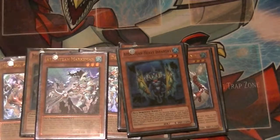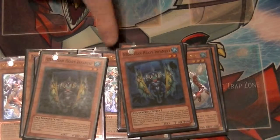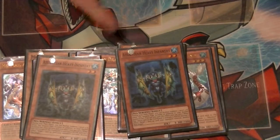On Marksman, if you deal battle damage you can special summon another Atlantean from your deck except for Marksman. And Dragoons will allow your level 3 and below Atlanteans to attack directly.